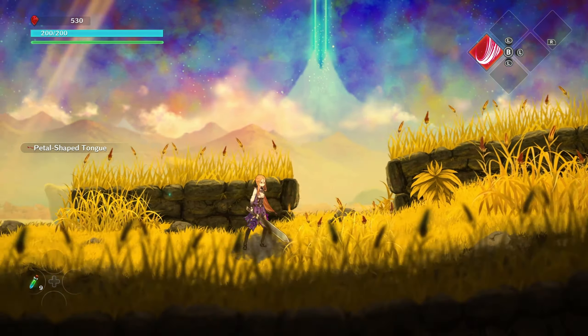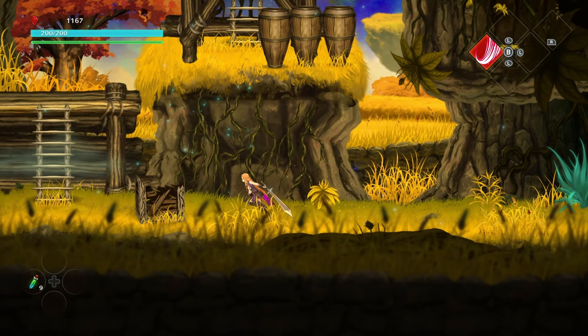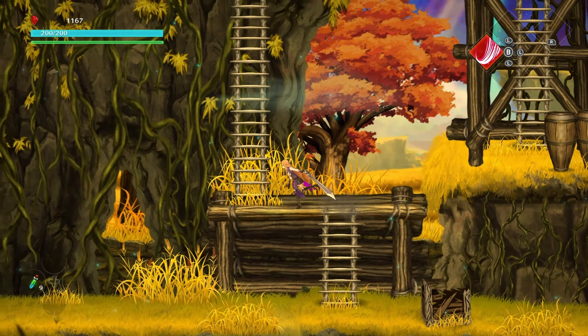Look at her go — the dress and everything! Dodging makes you invincible. New enemies again, stab them. We have it — fast attack, more powerful attack, and also of course a special attack. That stabbing through the heart is beautiful. There are attack combinations you can use as well, like one, two, three and then stabbing like that.